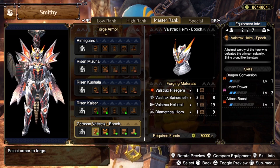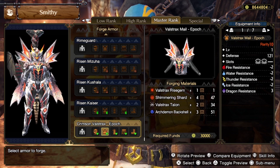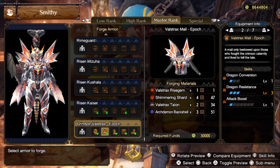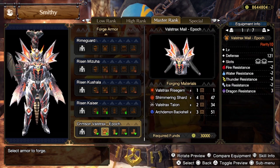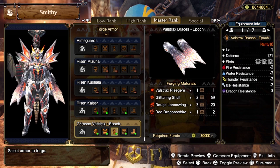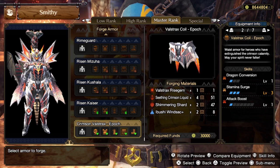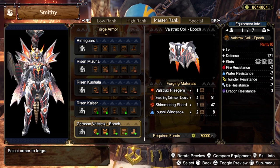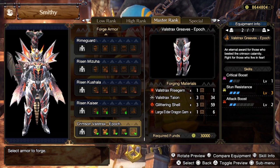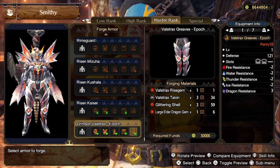For the helmet: one Dragon Conversion, two Latent Power, one Attack Boost, with one level four and one level two slot. The body has one Dragon Conversion, three Dragon Resistance, one Attack Boost, with two level four slots. The arms have two Critical Boost, two Latent Power, one Attack Boost, with one level four and two level one slots. The coil has Dragon Conversion at level one, some Stamina Surge level three, and Attack Boost level one, with one level four and two level one slots. The legs have one Critical Boost, Stun Resistance level three, and Attack Boost level two, with one level four and one level three slot.